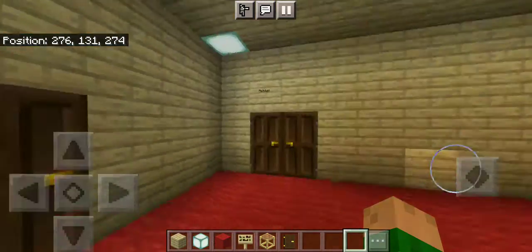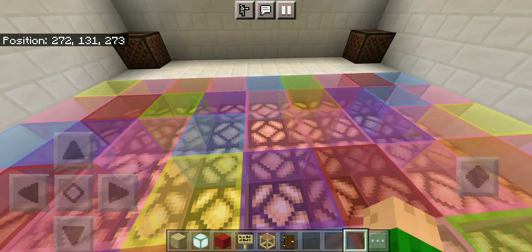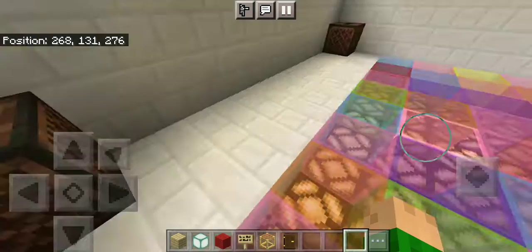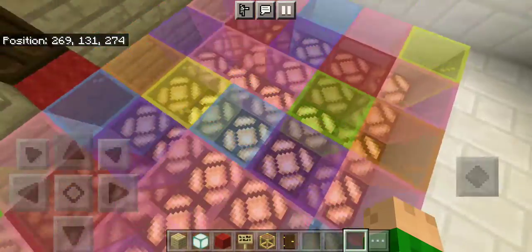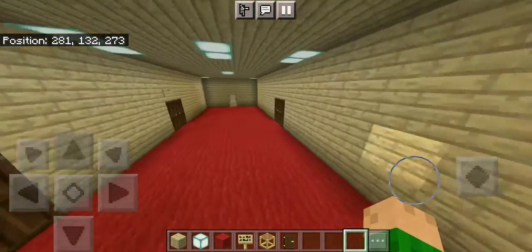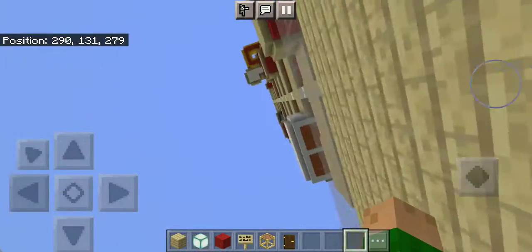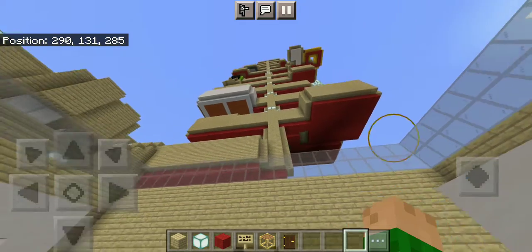Up here is the next floor — of course you have to have three more guest bedrooms and the disco room. In the disco room you just put your music in and start dancing and bouncing around. It's got lights on the floor so you can light up the mood. Over here is the soccer field so you can always play soccer.